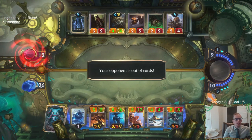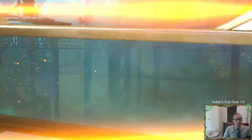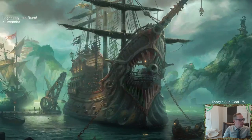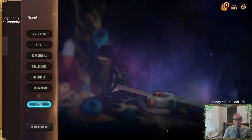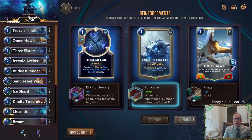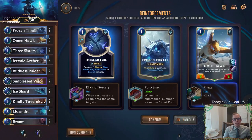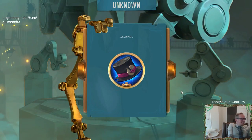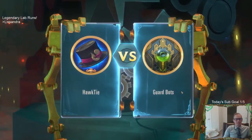They're out of cards. We took four damage — I think that's acceptable. 26 life, that's not bad. Omenhawk plus two plus two — yes! We're going to have some sweet Omenhawks. Double Three Sisters is pretty ridiculous too — two Flash Freezes, two Fury of the North — but no, I'm taking double Omenhawk. With the plus two plus two on this Omenhawk. Yeah, this is a hawk deck now.